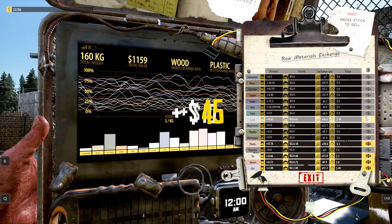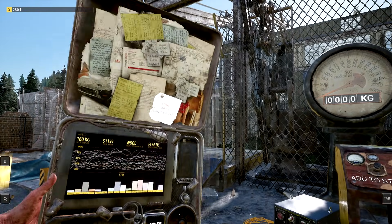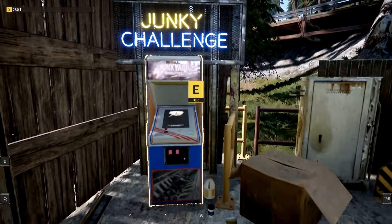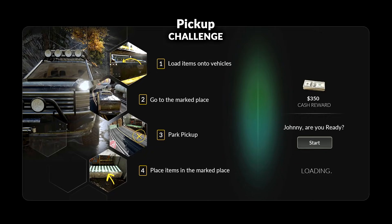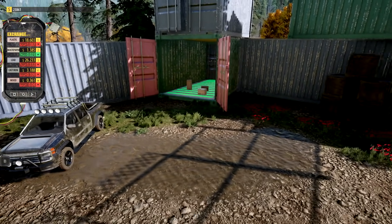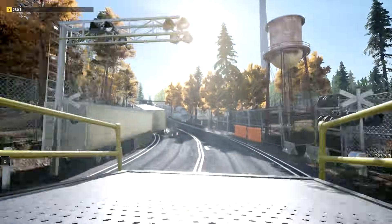I'm going to hold off and see the market prices go up. I got 23,000. Definitely going to make more money off the General Lee and stuff than we would off this crap. What's this? Pickup, toss ball. Oh, okay. What? Are you ready? Load items into vehicles. Go to the marketplace. Park pickup and into a market. Oh God, this is so not going to be good for me — it looks like the market's crashing a tiny bit. I'm going to suck at this.